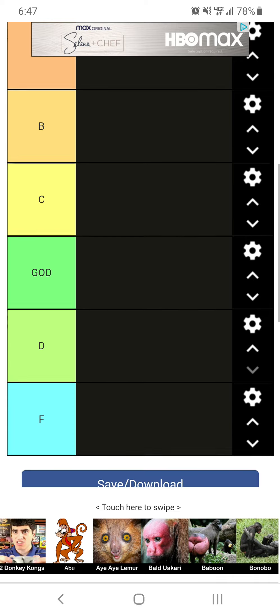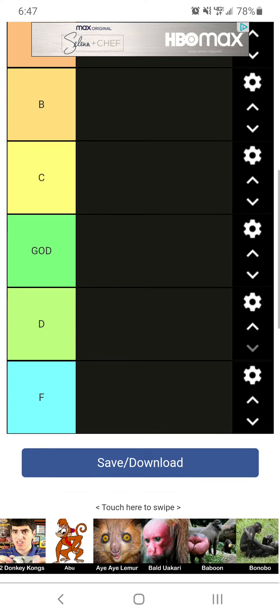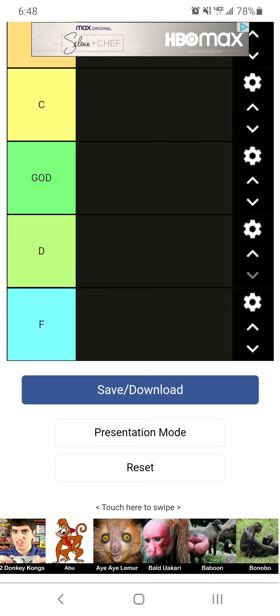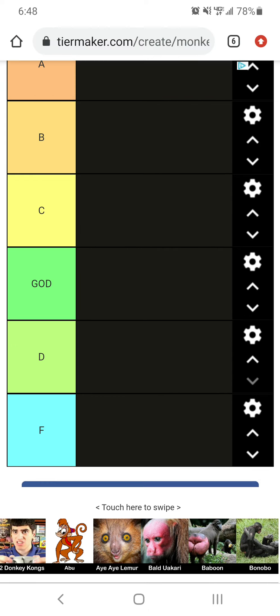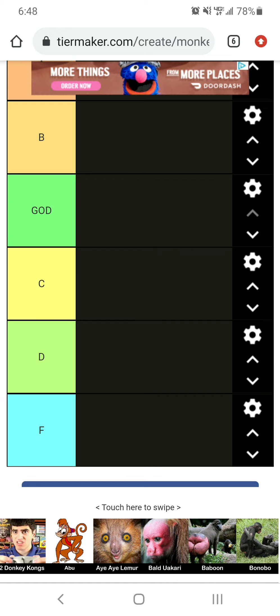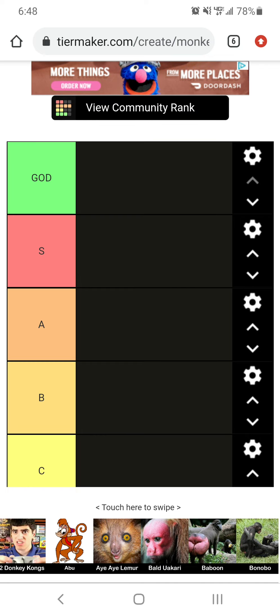I'm very confused why the tier list has S at the top — that's pretty normal. And then F is at the bottom, which is normal, but then between D and C there's just 'God'? I can move it up, I think. Sweet. I'm going to put God above S here because that just makes sense.